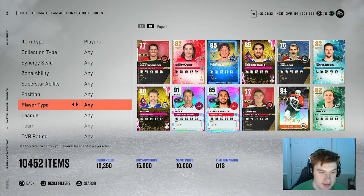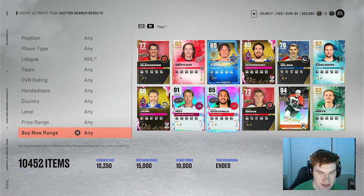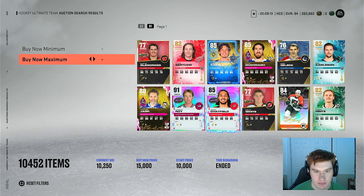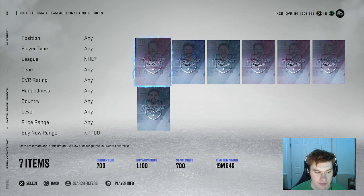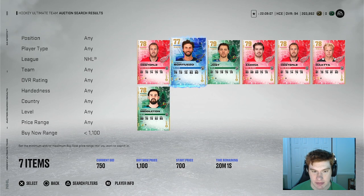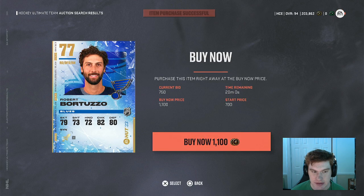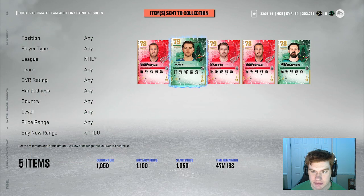In terms of Team Builders, you don't really have to invest in fodder. Instead, you have to invest in 81, 80, and 79 and below overall NHL Gold players. There are a ton on the market right now for even 1,100 coins. These are the type of cards that I would personally buy up to throw into the sets. I have an error code that comes up sometimes when I buy cards above a certain price, so let's see if it happens today.